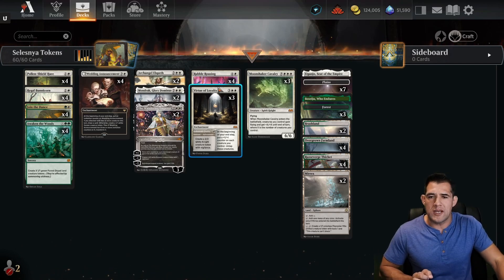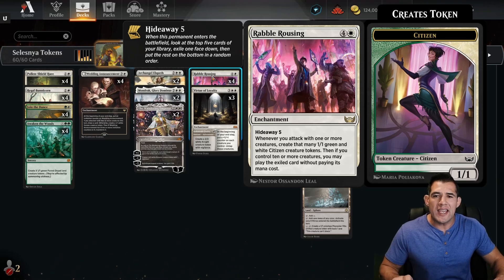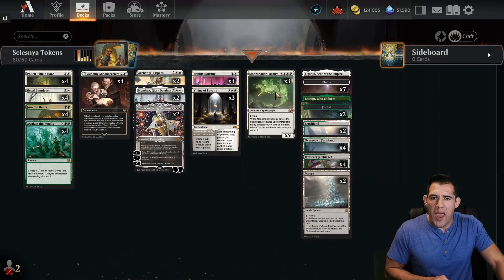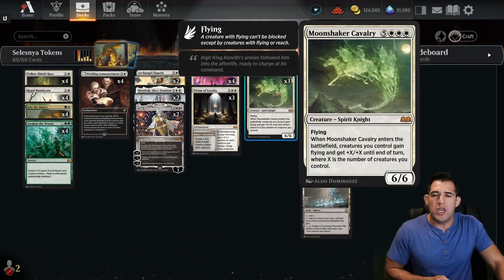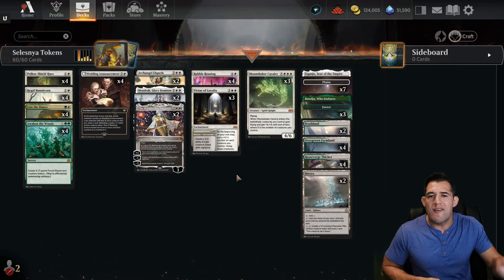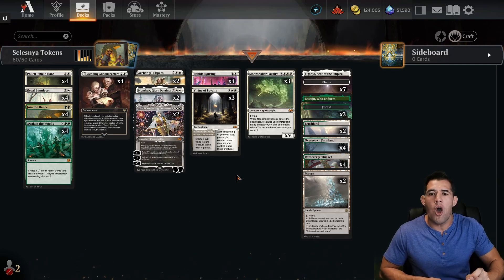Now we're hoping not to hard cast it. The real trick here is the Rabble Rousing, which whenever you attack with one or more creatures, creates that many 1/1 green and white citizen creature tokens. The whole goal is if I attack in with five creatures, I then make five tokens. That meets the hideaway requirement — if I was able to find my Moonshaker Cavalry, I'm now swinging in with a massive field, each getting +11/+11 flying, and that should be game over, potentially on turn five.